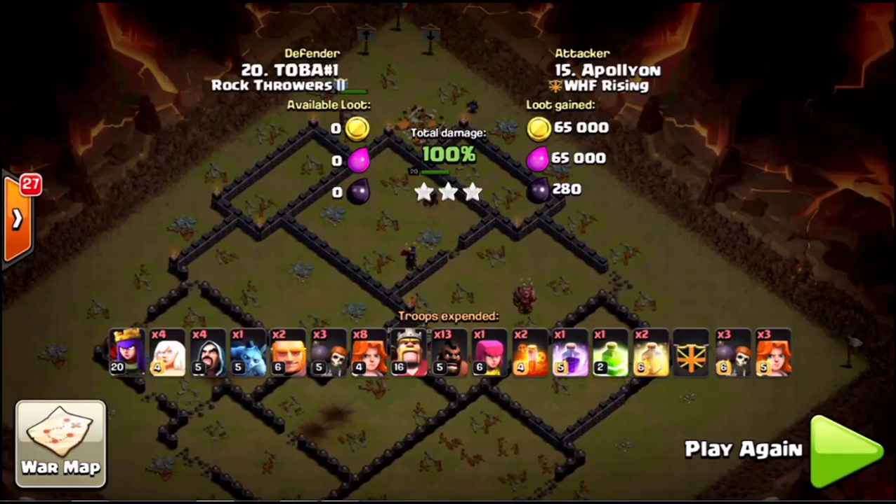Tons of hogs, king still at full health, wizards and Valkyries coming from the flank on the bottom - it's about over for this base. With the help of Val's great planning and great attack strategy we're able to get the three stars. I think this was a second hit, so that's what we're trying to do - optimize good attacks, tweak them a little bit to get those three stars, and try to only hit a base two times if possible.